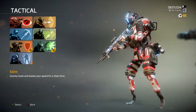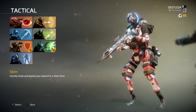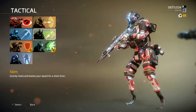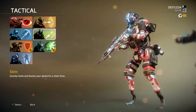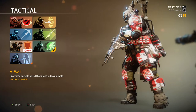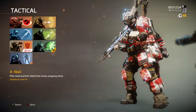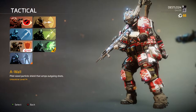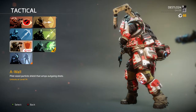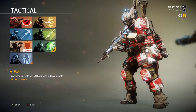Stim is a little bit different — it can be a mix for a lot of things, but I'd highly suggest using shotguns with it, or using it just for getting out of bad scenarios. This guy can really book it, and if you're caught in a Gravity Star — which I'll explain in a moment — he will get out of that situation pretty easily. A-Wall is a particle shield — you chuck it and basically hold off a bunch of fire. It's also good for snipers.